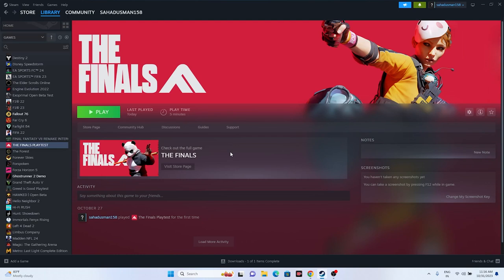Next, launch the game and press Alt+Tab from the keyboard. This is important because for users facing issues such as not launching or crashing, it has worked for them. Just press Alt+Tab, then click the Play button and that should work fine.